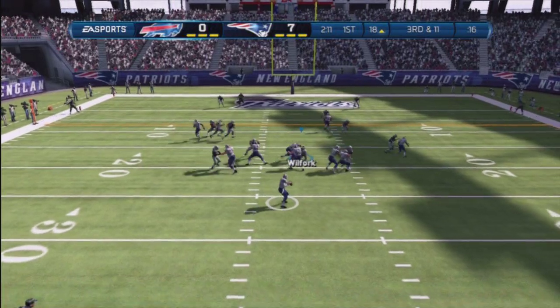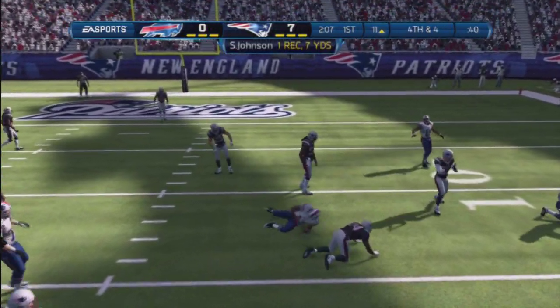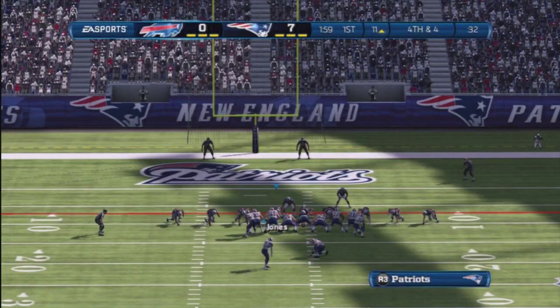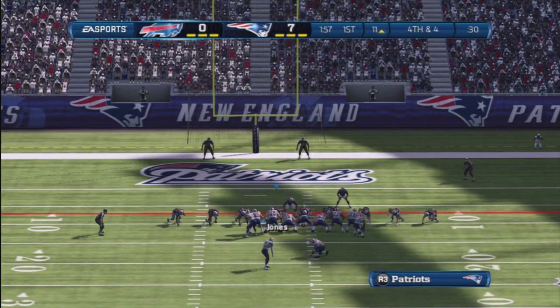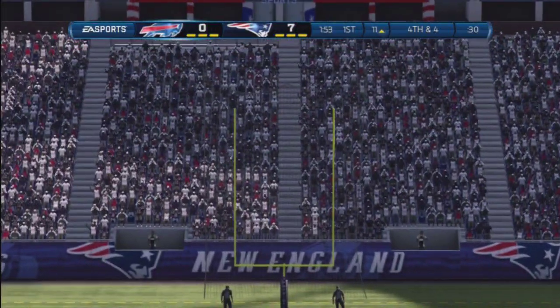Snap back to the quarterback, out of the gun. The quarterback throws the pass — terrible job by the quarterback. Come down the field, take a chance and go for it. The kick is good.